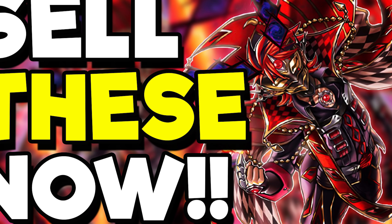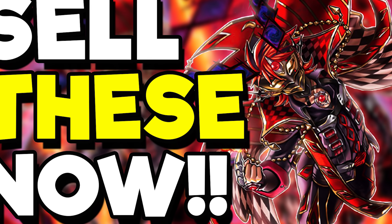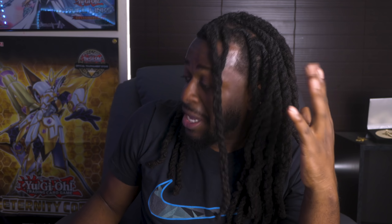Budget players rejoice — Alubar Jester of Despia got a confirmed reprint in Ghost from the Past 2. I did tell you that you should sell that card before it plummeted in price. If you weren't in the loop you may not have seen it until yesterday, but that video still has so much more information on cards you should sell.